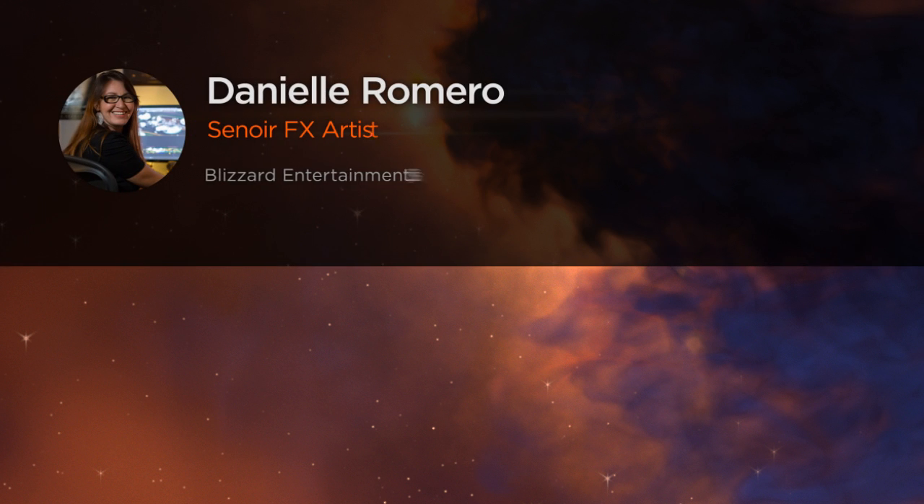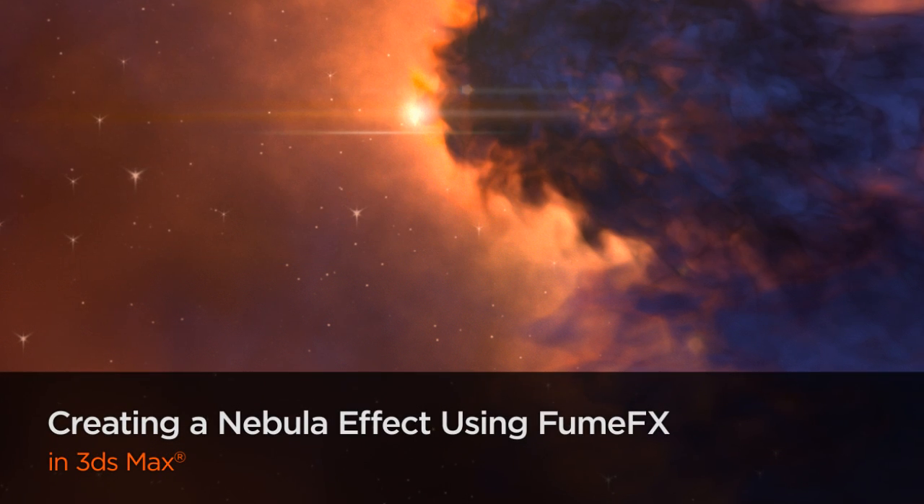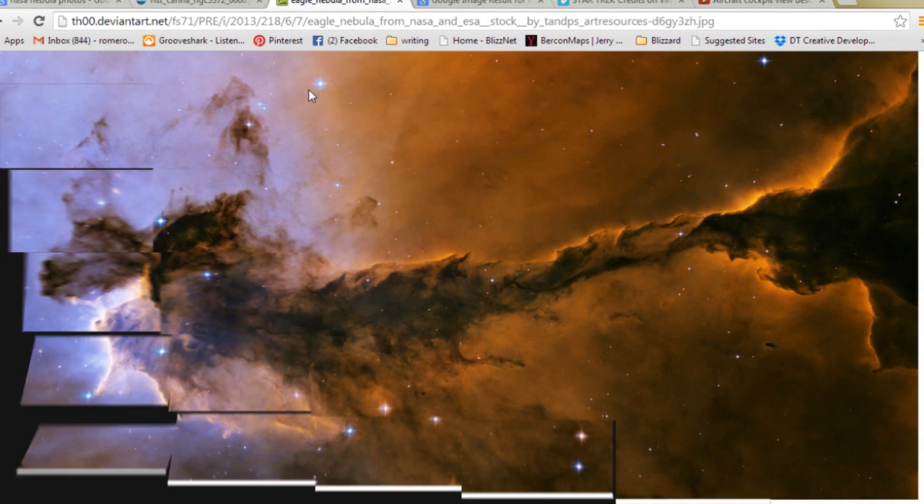Hi everyone, my name is Danielle Romero. I'm a senior effects artist at Blizzard Cinematics. My latest projects include Cosmos, Star Trek Into Darkness, and before that I worked on some video games.